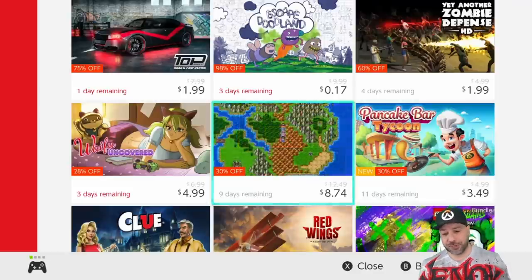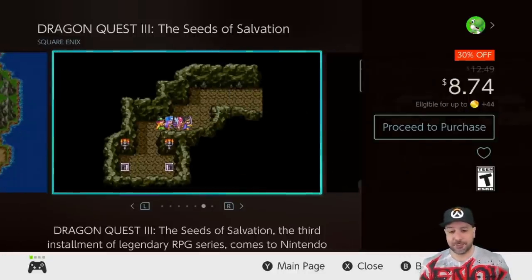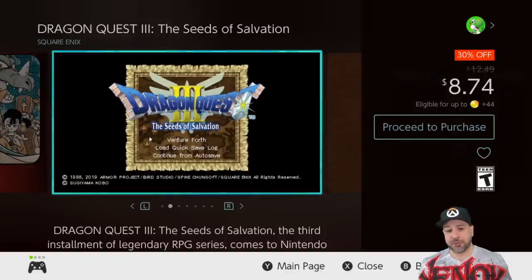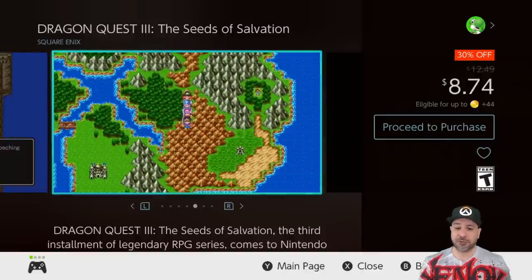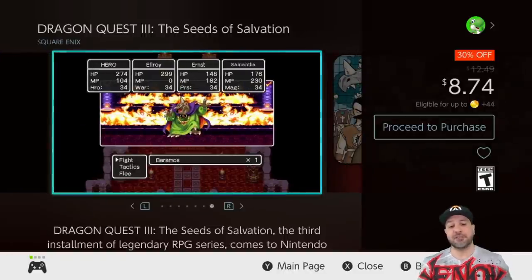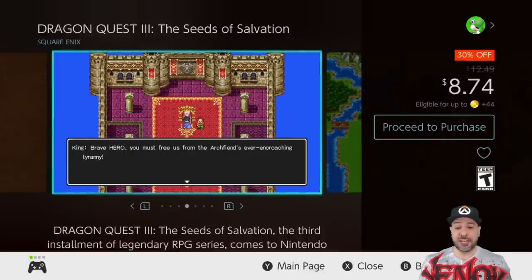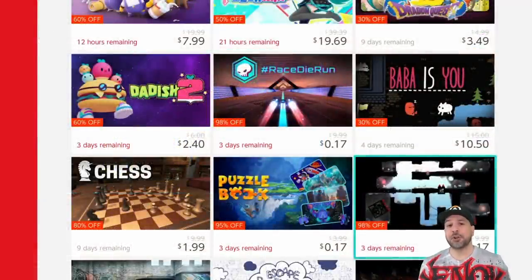The next game is Dragon Quest 3. All the Dragon Quest games are on sale for 30% off — I'm not going to talk about the first and second, they're still good games, but my favorite on sale right now is definitely Dragon Quest 3. If you're going to pick up one of the Dragon Quest series currently on sale, start with the third one because the characters are more developed than in the first games. At $8.74, if you like really old-school RPGs this is a definite one to check out — though fair warning, the gameplay is pretty basic and you can feel the age a little more than other games.